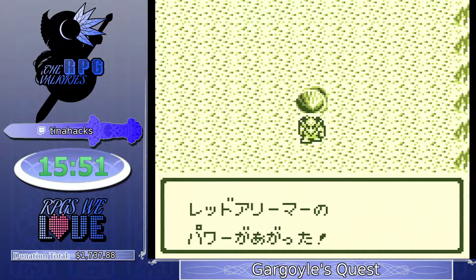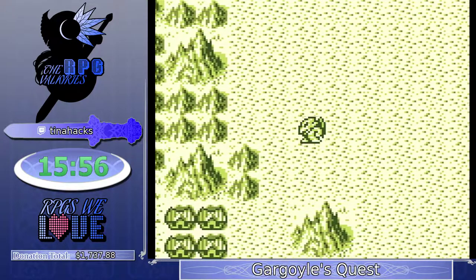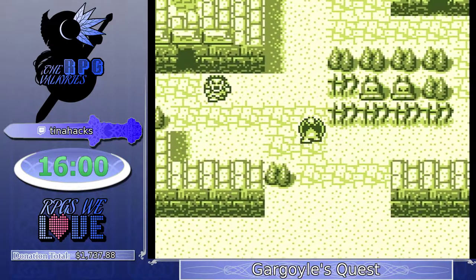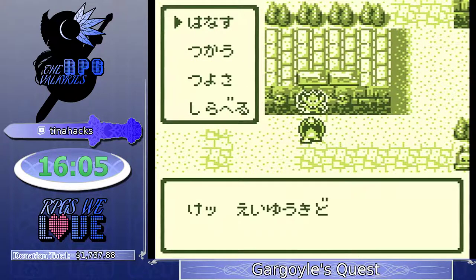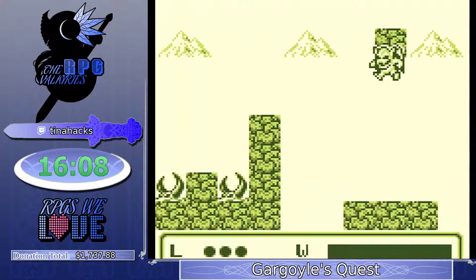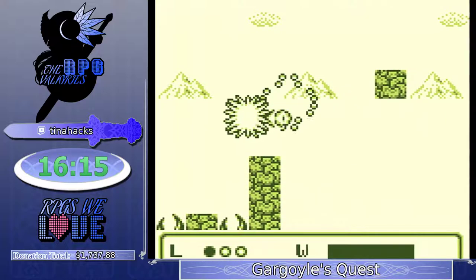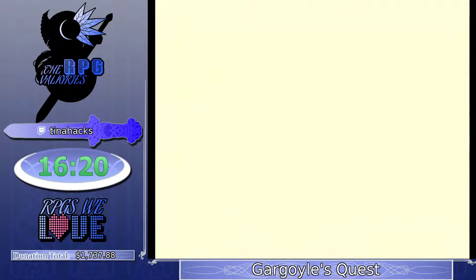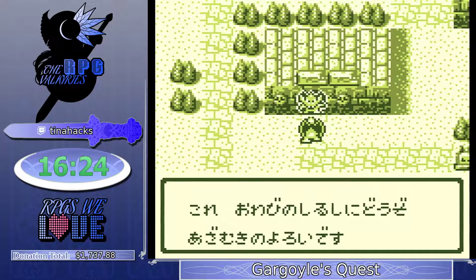Now we have the claw, which is actually in every Gargoyle's Quest game. This game easily has the most usage of it — not only is it another power increase, but it allows you to neutralize spikes by shooting it against walls. In casual playthrough you probably would have done this fight before the boss; it gets you another armor upgrade. But with the claw, we're going to absolutely blow through this guy — I believe it only takes four or five hits.